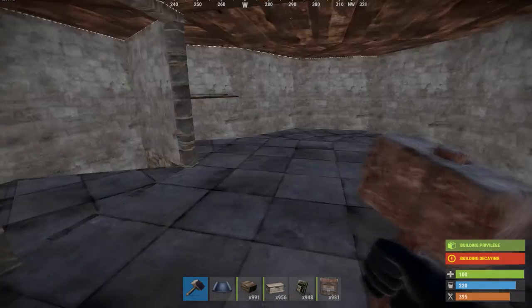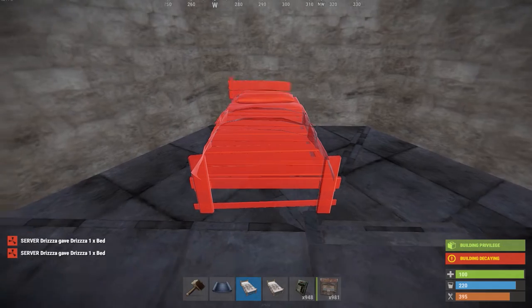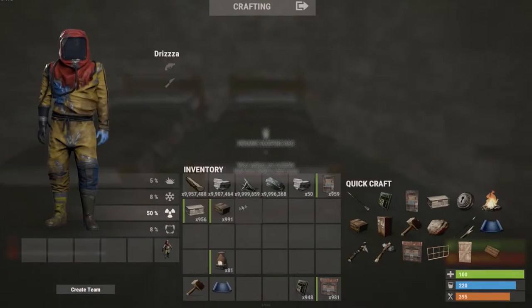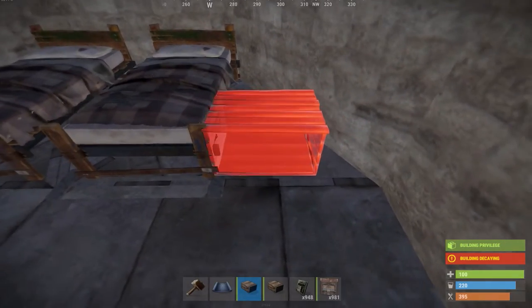After you get the loot room down, you could put down the bedroom over here. You're gonna want to align the beds up with the edge of the wall to fit two in here, along with two boxes on either side. Then you'll still be able to put door frames down in front of this.